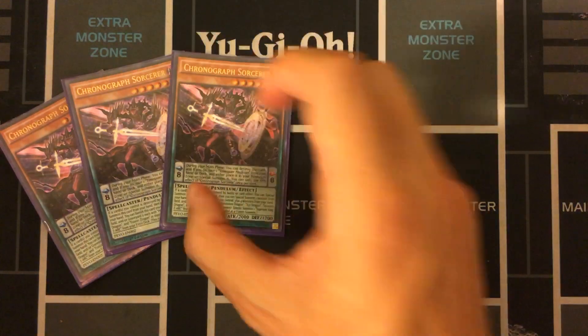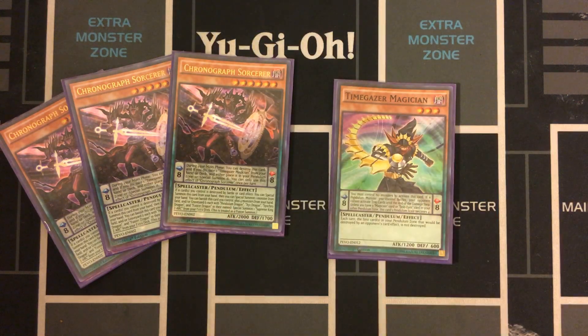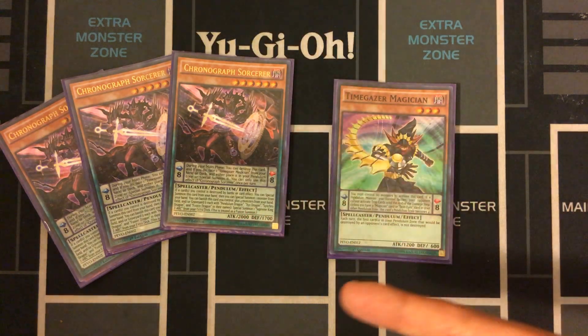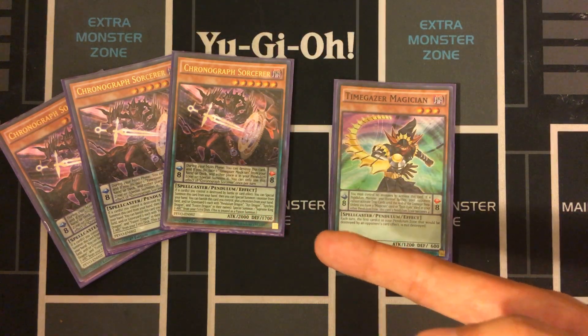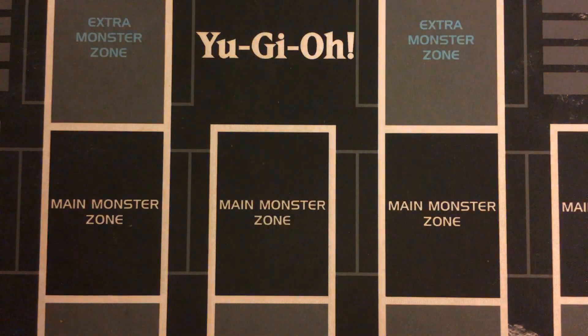I did include some staples from the standard Pendulum Magician deck — three Chronographs and Time Gazer. Time Gazer is a Scale 8 and a Level 6, and it has that great special summon from the hand effect. That's the reason I included it over something like a Master Cerberus and Jackal King package, since Master Cerberus can be a brick a lot of the time. I also considered Dark Worm and Gate Zero, which would be a fine choice, but with these cards plus the other ways to get Electrumite on the field, I felt it was enough for starter and extender plays.